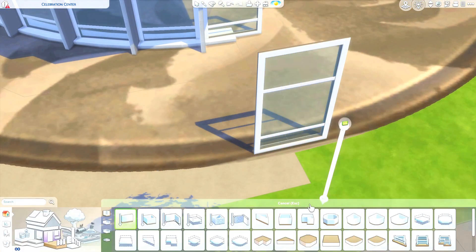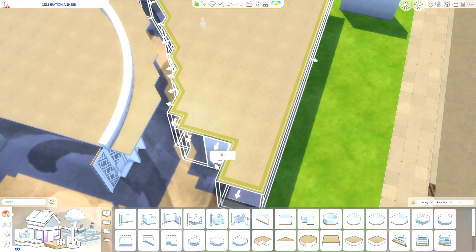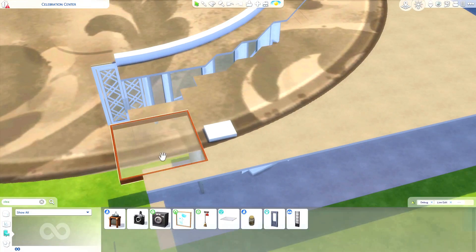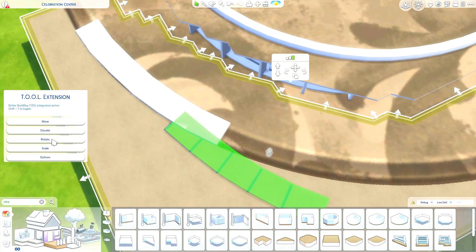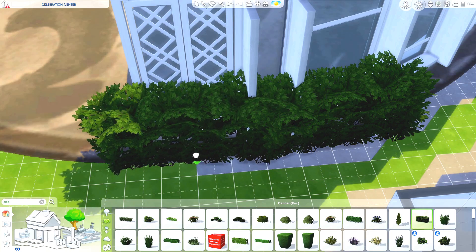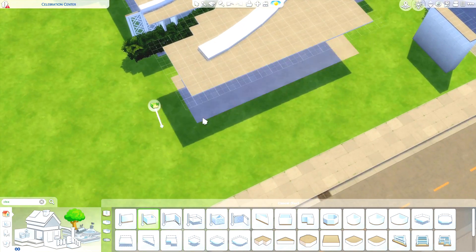I actually bulldozed this main part five times — I believe this was the sixth attempt where I finally got it right. Every single time I would try to build it I would realize I forgot to do something. I'm not very good at this because I don't do it a whole lot, so I had to fix a few things since my circle wasn't perfect. I used one shorter window on one side and had to go back and fix that to make everything even.